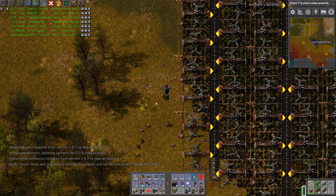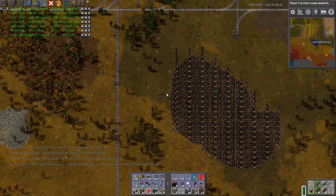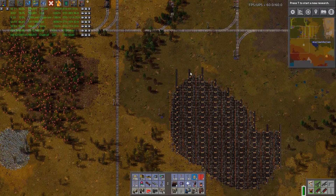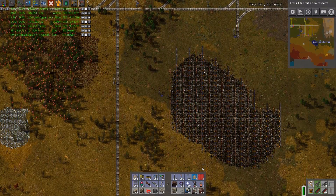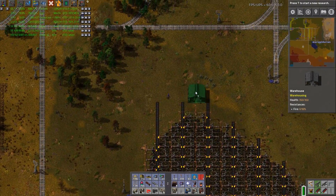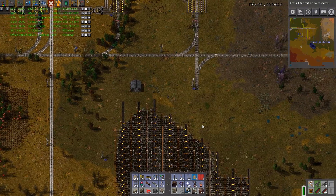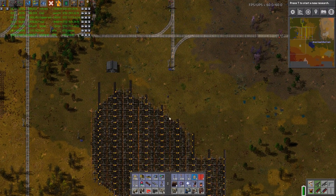Hey guys, the Haggard Nerd here, welcome back to Factorio. Last episode we left off working on our gear situation - we had determined we wanted to put them here but ran into a bit of a situation. So I think what we're going to do is just warehouse all this coal and then look for other locations where we can put our iron gear wheels.